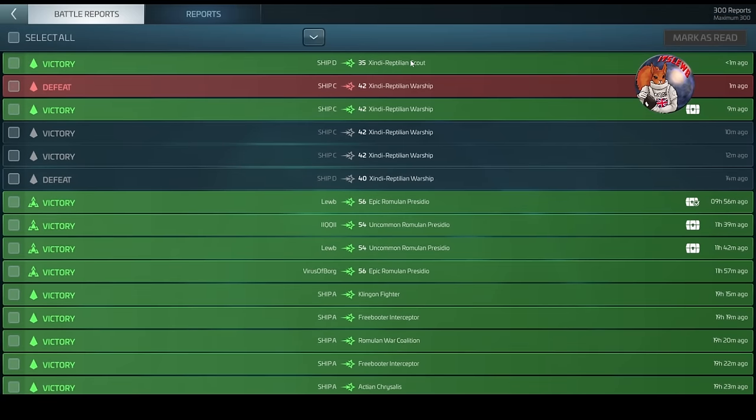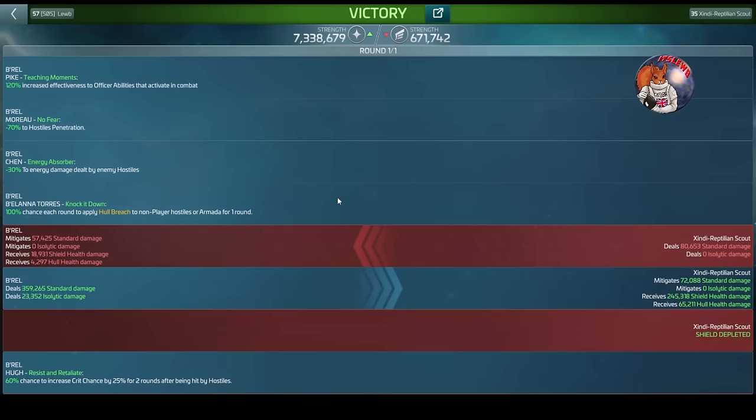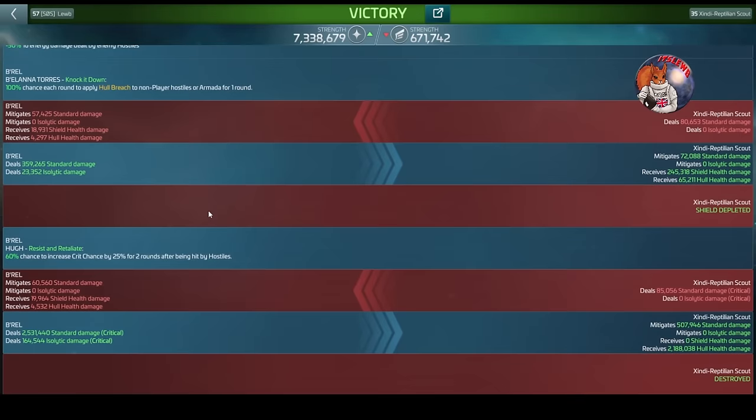We took absolutely no damage, killing it round one nice and easy, reducing damage heavily by using Chen. We did hit a critical and it was massively higher compared to the standard shot - you can see the abilities are not showing because they are not there on the early systems. You can use critical builds on these in the 38 to 42 range, but I honestly wouldn't bother engaging this loop until you can at least get to the level 40 hostiles.